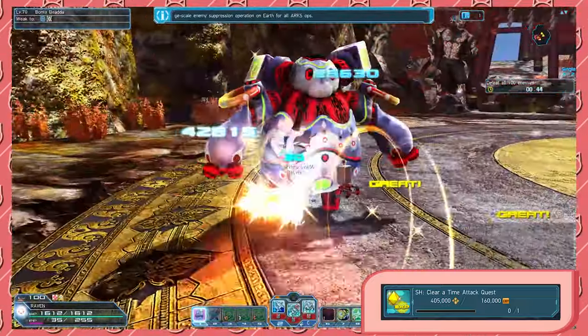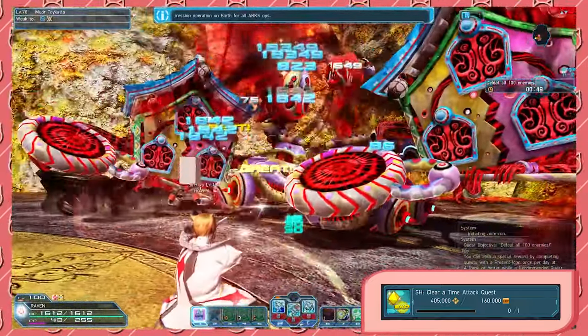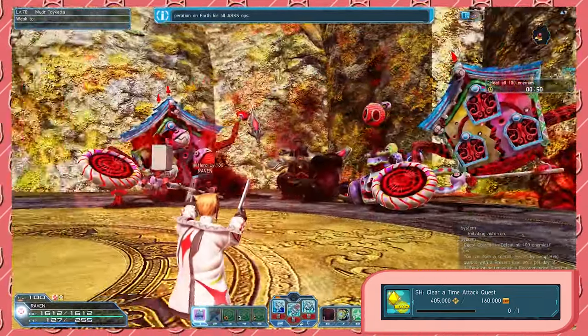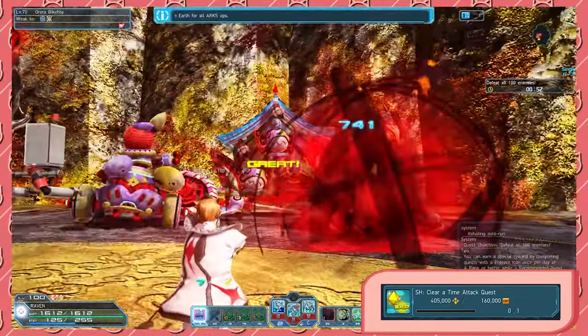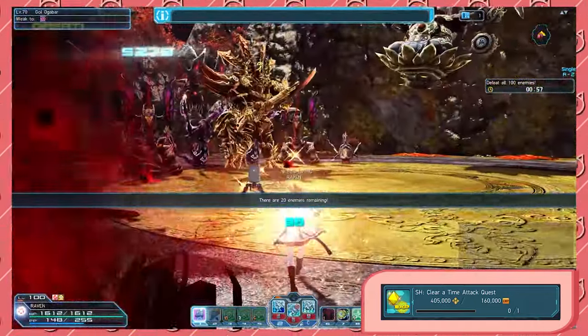And finally, the third quest we'll always be doing: Rush practices Harkatoan on Super Hard or random extreme quests of your choice. In total, from doing your weekly quests, you will gain 2.2 million meseta per character.